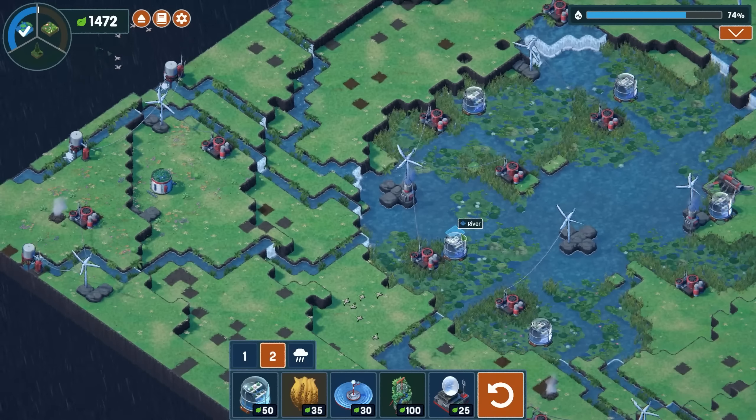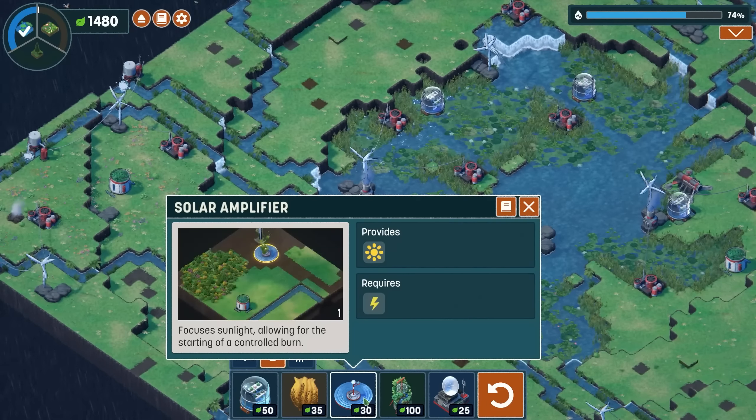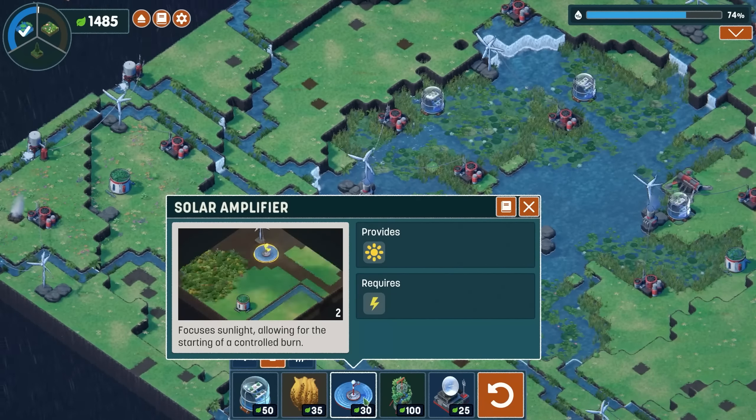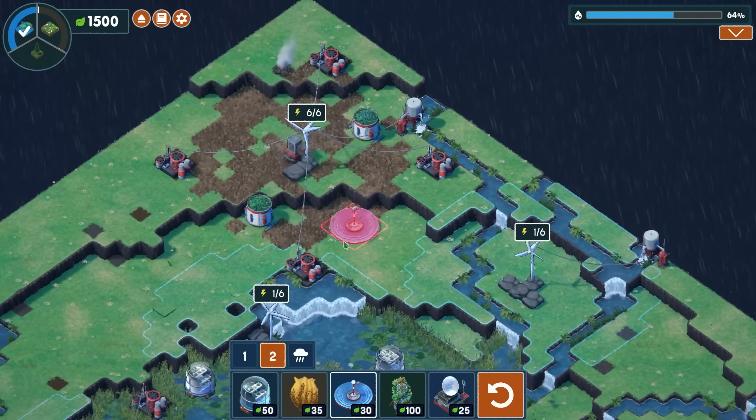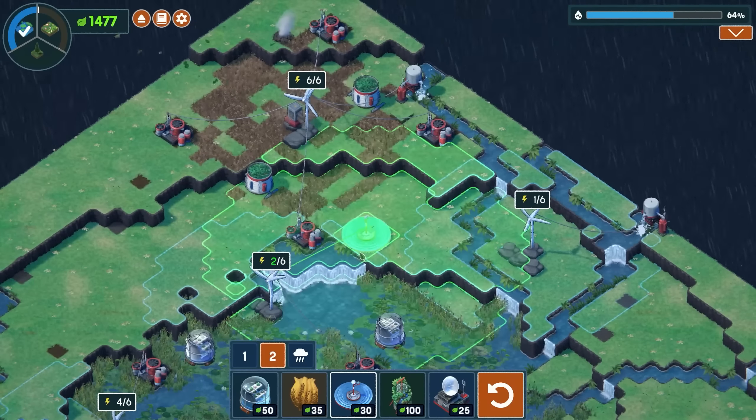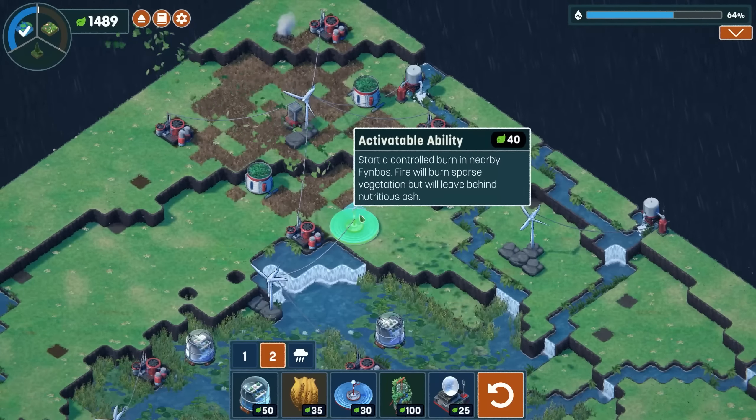Now we need to go ahead and get everything greened up here. Let's get through the green phase and see how this goes. This area right in here is what's going to need to be our wetland, so we need to be able to place wetland tiles down in here. We need power down in here — that's where the fissures are going to come in handy. We've got to figure out how to blow this up.